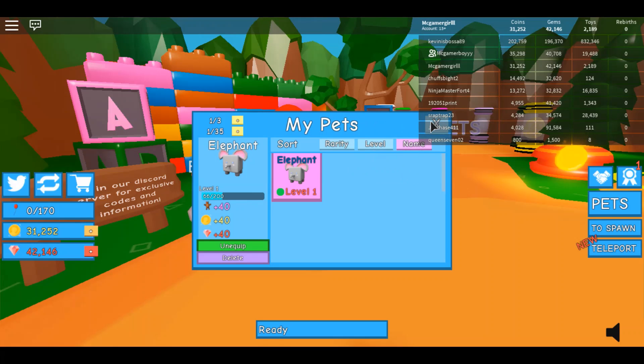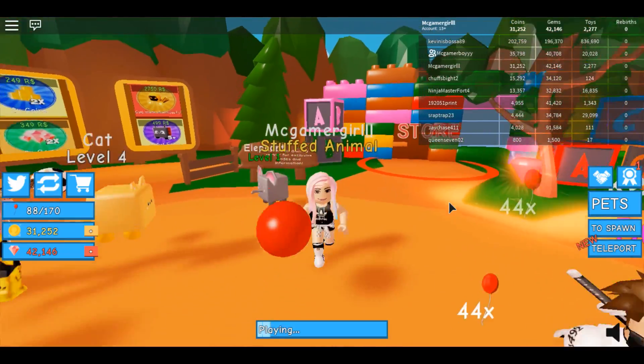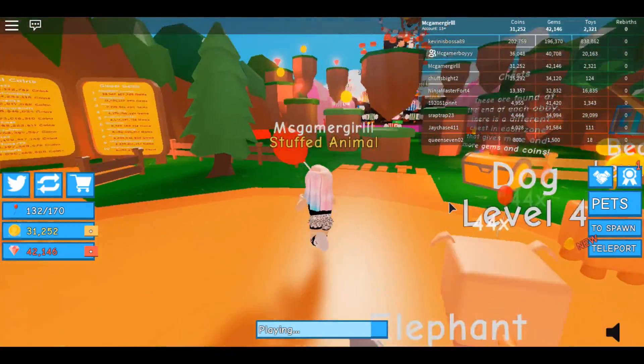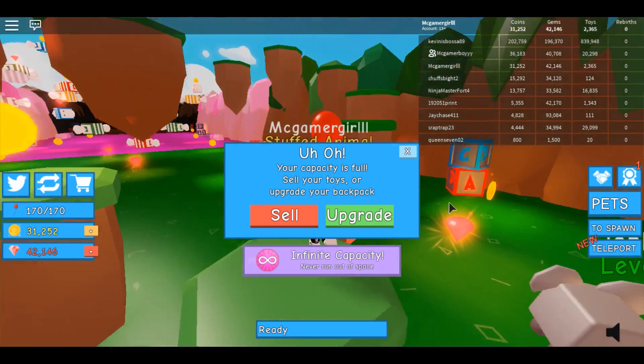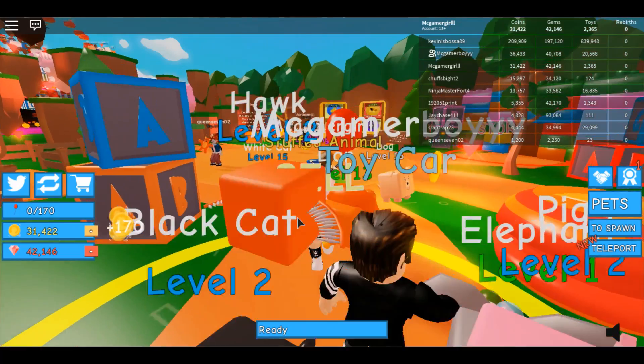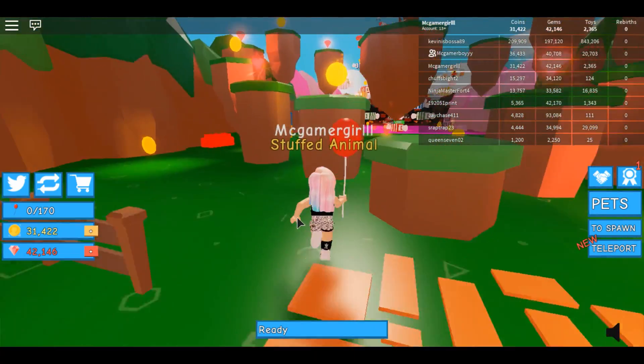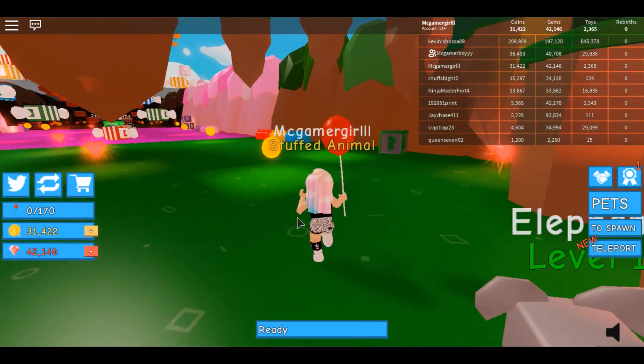Did you just get gems? Yeah. The elephant gives you 14 moves, 40 gems and 40 coins. Yours are better. So there are maps here, and at the end of every single obby there's like a chest, so it's really good. It's helpful. And we have things to unlock.